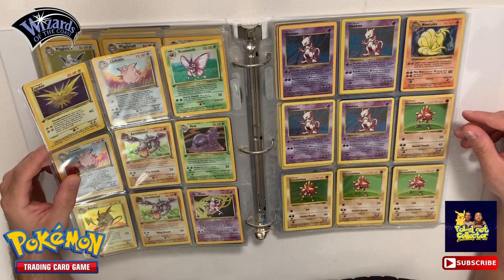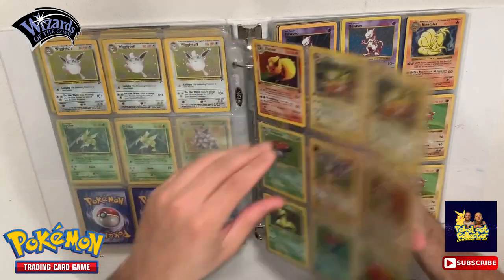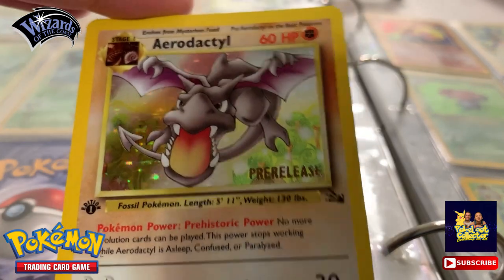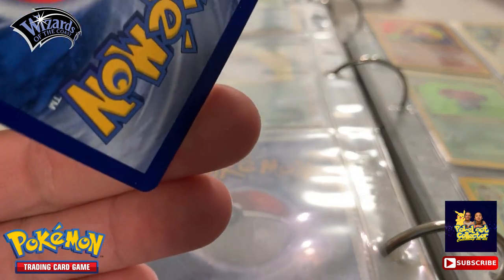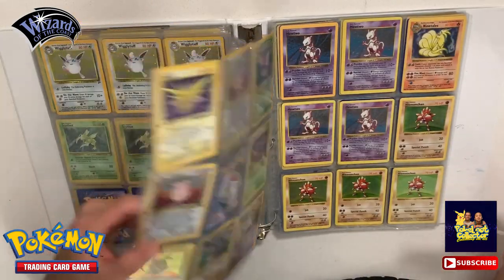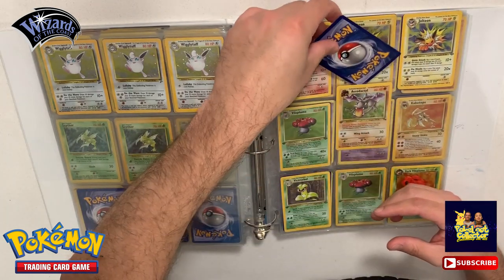Got more Fossil first editions over here - we got a Zapdos, two Clefairies, and a pre-release first edition Aerodactyl. I'm not sure if this is worth anything, but this one here is actually in really good condition - you can see this Aerodactyl pre-release is in really, really good condition. Let me see if I have anything else back here. So that one's sleeved up, let me put this back over here.